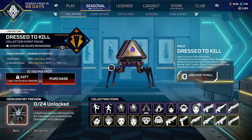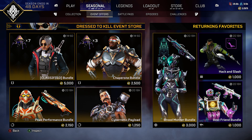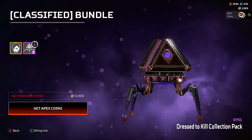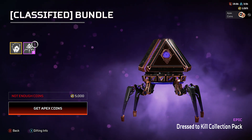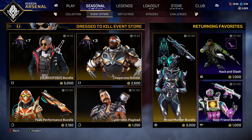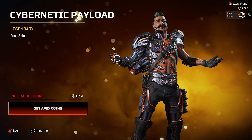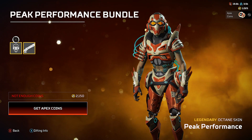Packs cost $7 each. Moving on to event offers: we have the Peak Performance bundle, the Cybernetic Payload, the Chaperone bundle, and the Classified bundle — the Dress to Kill bundle — which goes for $50 and includes the skin plus 7 packs to unlock some collection items. The Chaperone bundle with 3 packs is $25. The Cybernetic Payload is just a skin for $12.50. The chances of getting specific items from packs require a lot of luck.